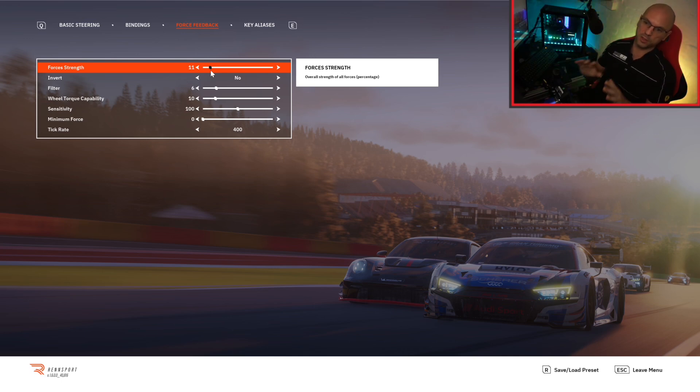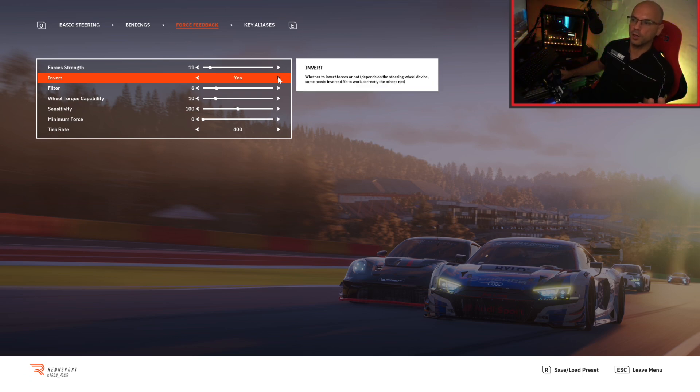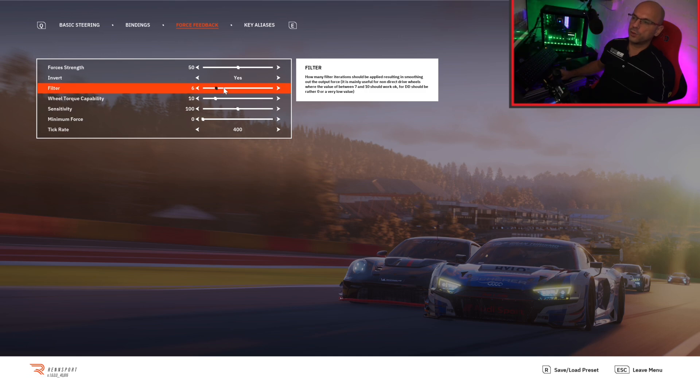The way I corrected it: in the email from Wrenchport it says if your wheel goes crazy, invert the settings — and this is the button they mean. Once you've inverted it, go out and do some laps. When you're confident the game isn't going to go crazy with your wheel, you can bring the FFB up to wherever you want. For the filter: on lower-end or non-direct-drive wheels it should be between 7 and 10; for direct drives it should be zero or low — I've just switched mine off.